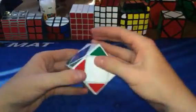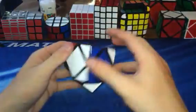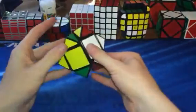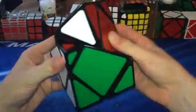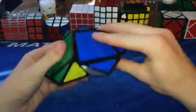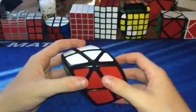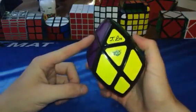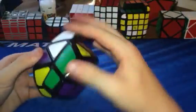Then we have a Shengshou Skewb in white. I was gonna make this my main, but it just doesn't turn as well as the MoYu — it's more clicky, but still really good. Then there's a Lan Lan Skewb — really good back in the day, but now it's kind of outdated. It's the same price as the Shengshou so why not just get that? Then we have a Skewb shape mod — the Squish Skewb. It turns really cool, shapeshifts like crazy, and is really interesting looking once it starts to shapeshift. It was kind of hard to solve since centers have orientation. Same kind of idea with the Rhombic Cube — also by Lan Lan, has center orientation with three colors on each center, turns really good, and also shapeshifts.